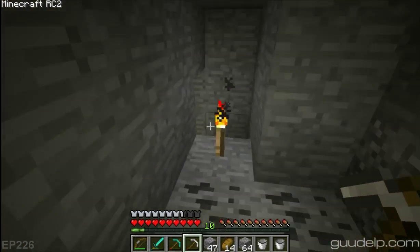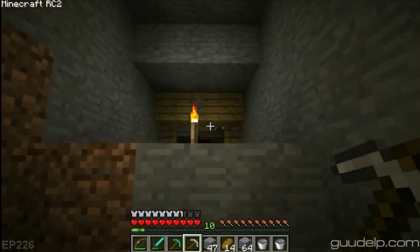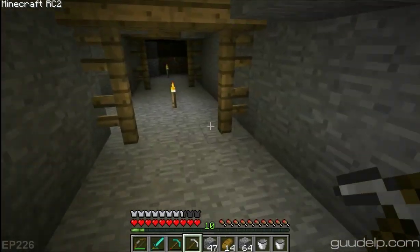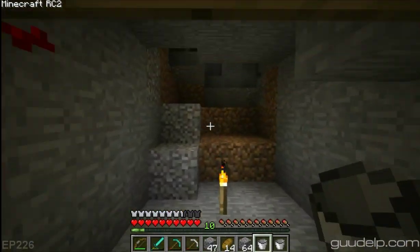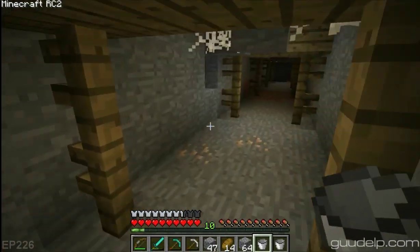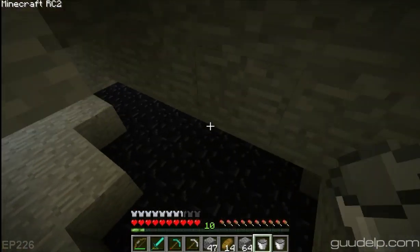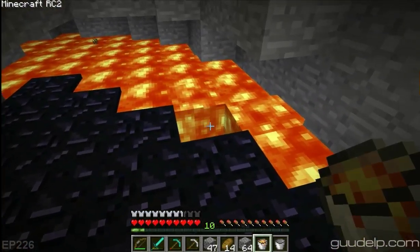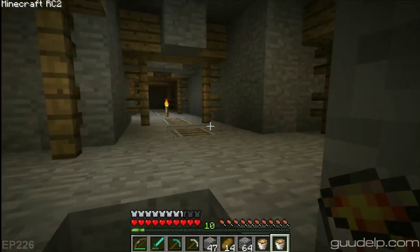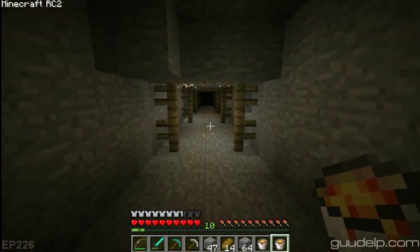Okay. So what do you think about pressure plates for the whole floor? For no reason. Wait, mobs will spawn on pressure plates, will they? Yeah, they do. All right then. That's fine — every time they touch one, they regret it for some reason or another. Do you have any water in your strange supplies, Etho? No. Oh, damn. That would be a useful supply.